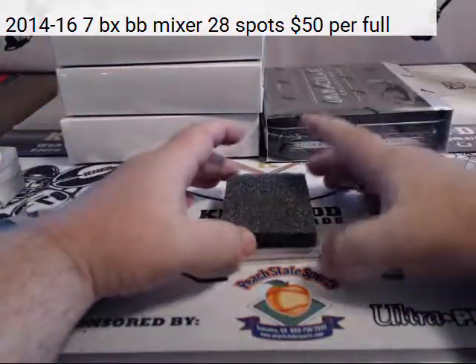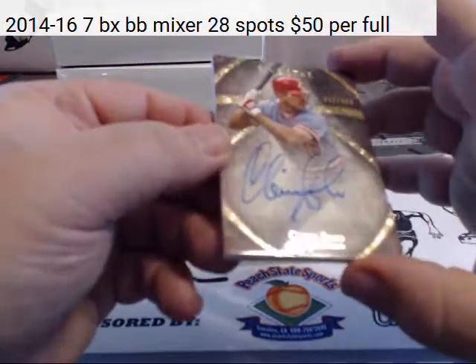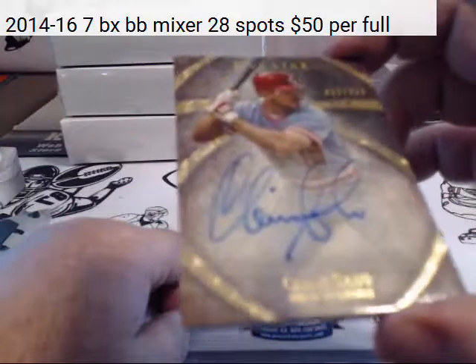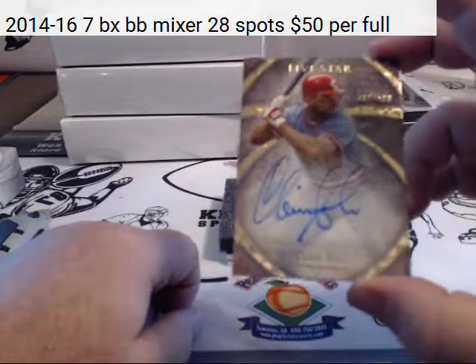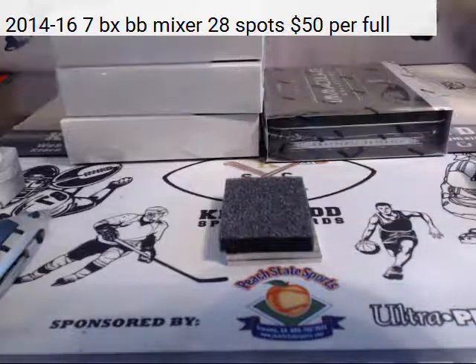For the Reds: Chris Sabo, smudged autograph and all — Chris Sabo, $4.99 for the Reds.